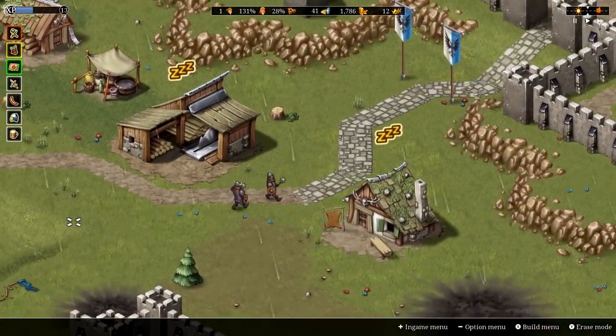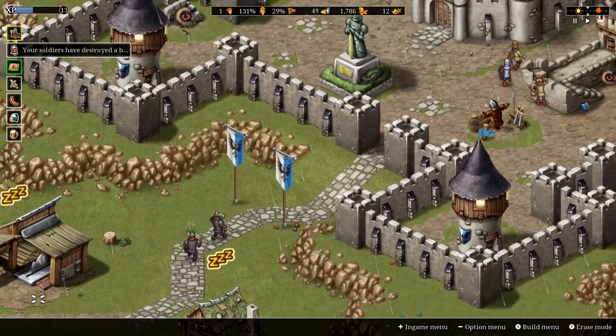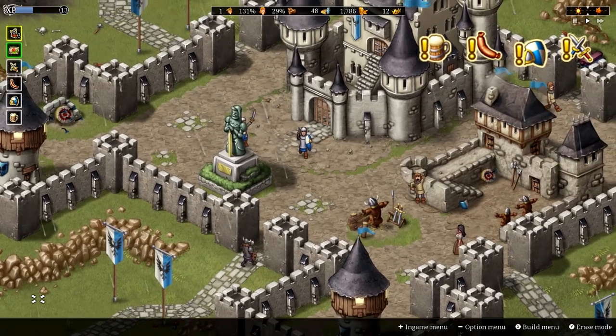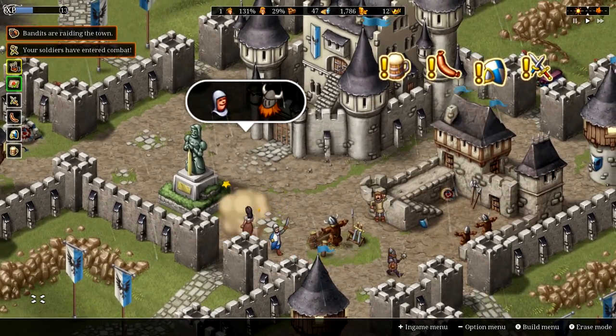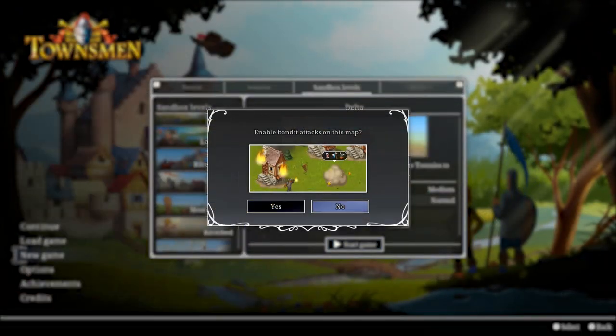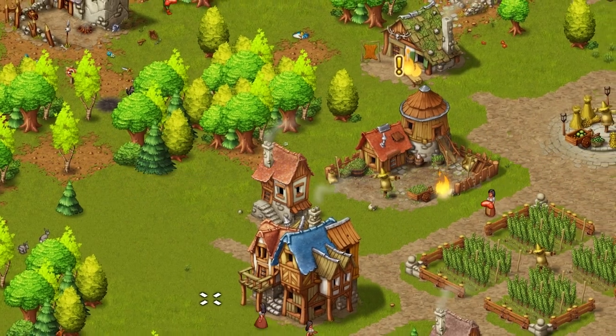In addition to devastating disasters, it is your duty to fend off bandit attacks and keep your town's defenders battle ready. But don't worry, if you like, you can decide to deactivate bandit attacks and build up your town into a peaceful utopia as well.